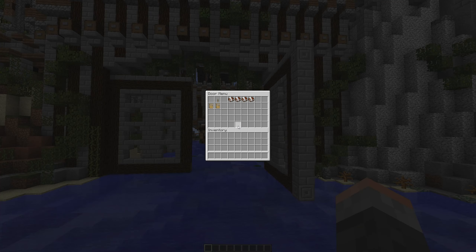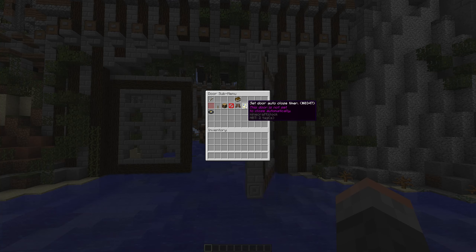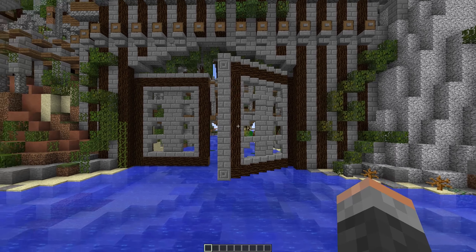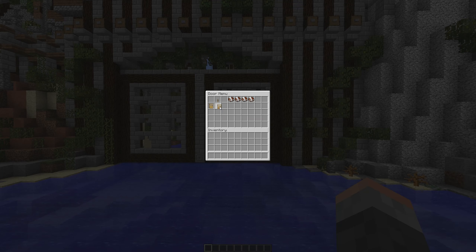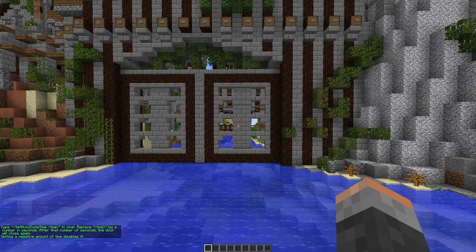If you want to experiment, you can use these doors on creative as well as survival. Another key piece of information is that when these doors are moving — when they're animating — you can walk through the blocks. So be aware that these could be used for traps.